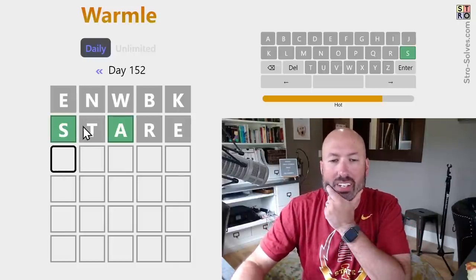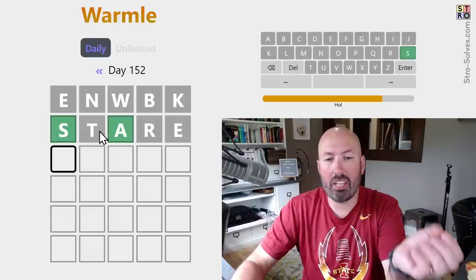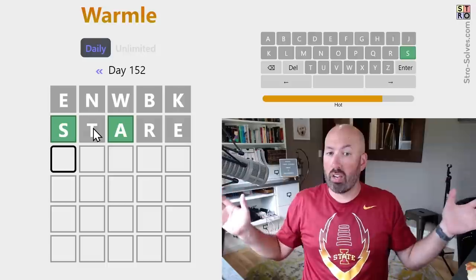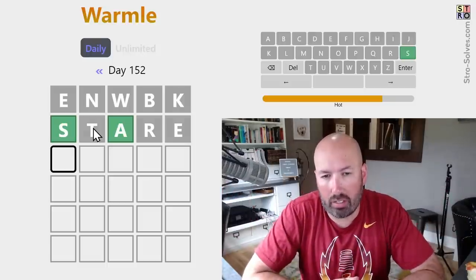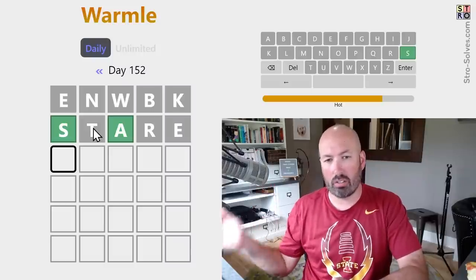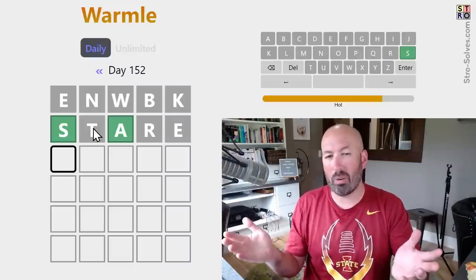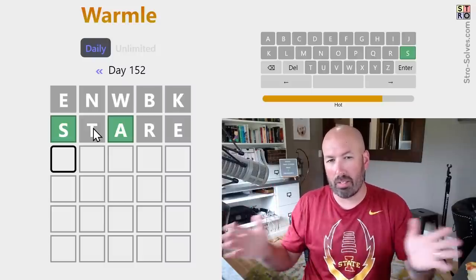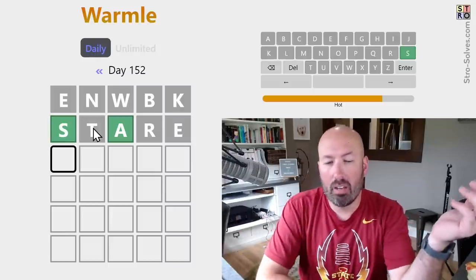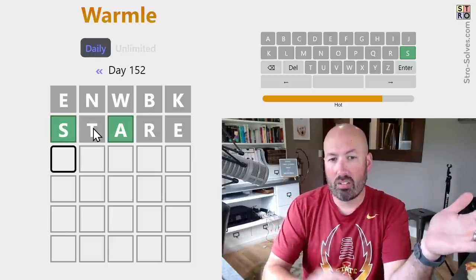Ooh, okay, that was really good. We got the S and the T. Now the T and the N are gray, which means it can't be within three of either one of those letters. The N would exclude O, P, and Q. The T would exclude S, R, and Q. So T wasn't great because it overlaps a little, but we can essentially eliminate from K to W — that's quite a big elimination.